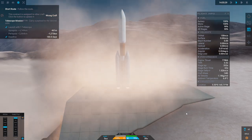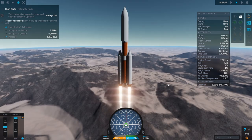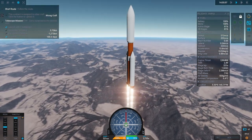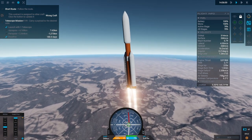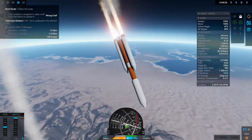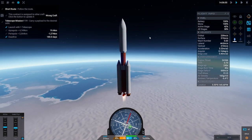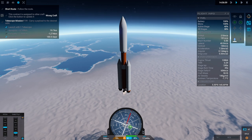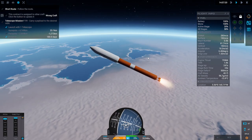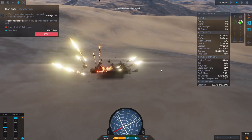Not that throttle up matters with the boosters anyway. It looks like these boosters don't gimbal even though they look like shuttle boosters. I guess I'll ignite the core. Alright, well, we have some problems. The booster's done? Or did they actually throttle? I don't think we have enough delta-V now. Well, that's why you have to put a space satellite on the shuttle.